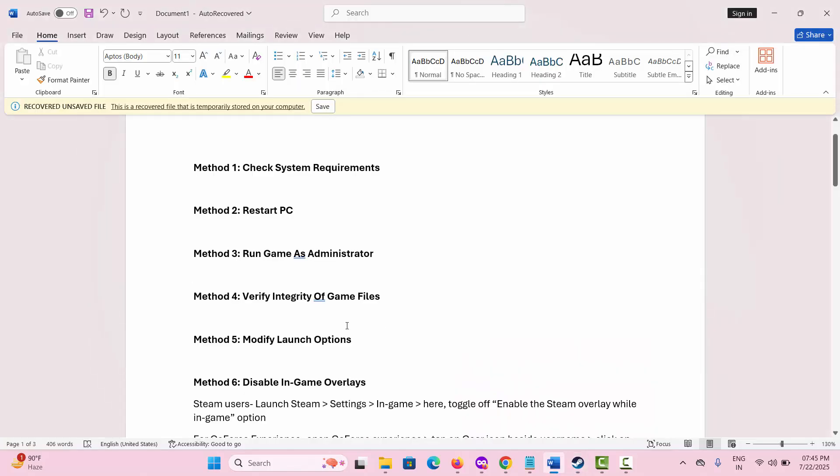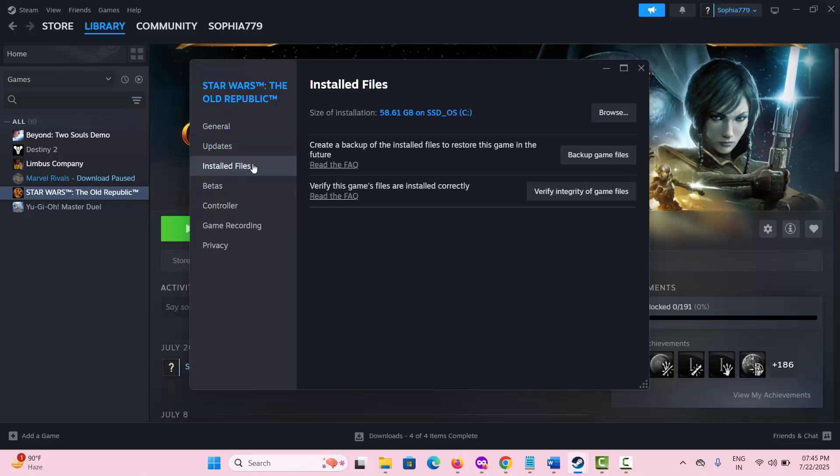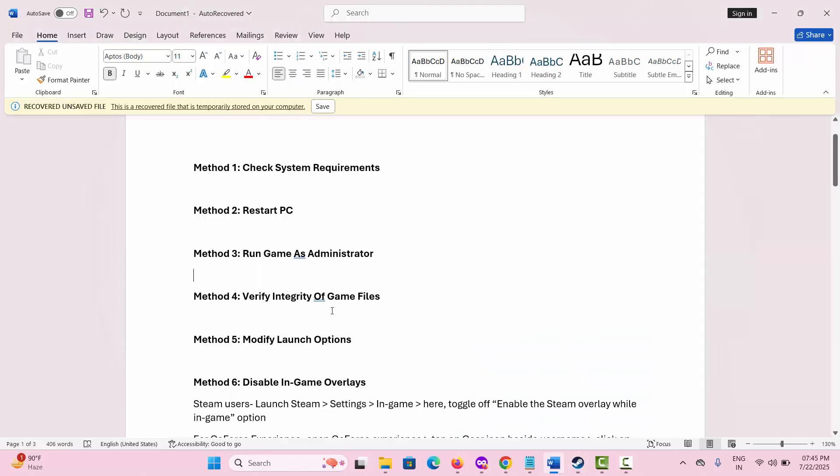If not, the next solution suggested is to verify integrity of game files. For that, open Steam, go to the Library section, select the game, right-click on it, select Properties, and click on Installed Files. From here, click on Verify integrity of game files. After verifying, relaunch the game and check if the issue is resolved.